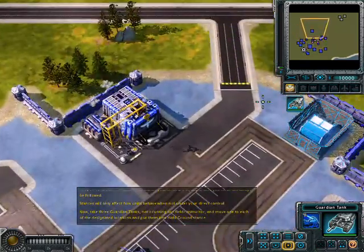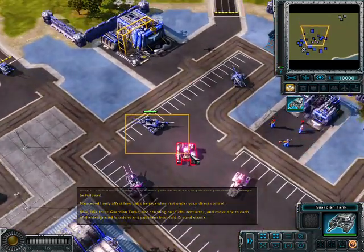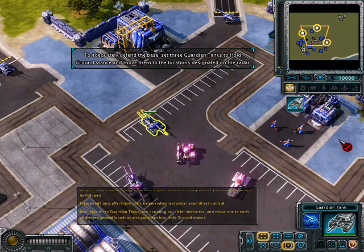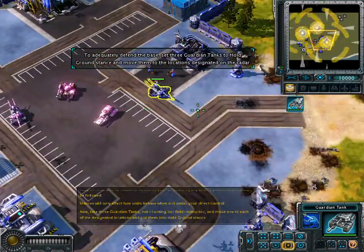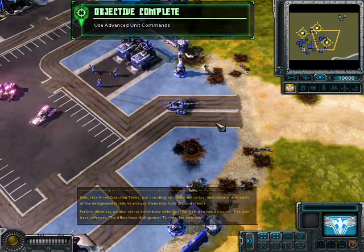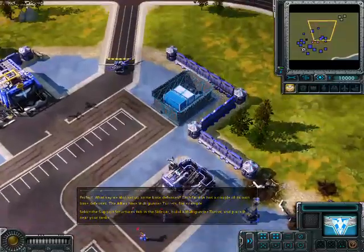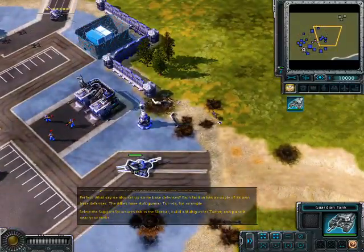Now take three Guardian tanks — not counting our field instructor — and move one to each of the designated locations and put them into a hold ground stance. The hold ground stance is useful when you don't want units to actually move; for example, they can get baited into an ambush. What say we also set up some base defenses? Each faction has a couple of its own base defenses — the allies have multi-gunner turrets, for example. Select the support structures tab in the sidebar, build a multi-gunner turret, and place it near your tanks.